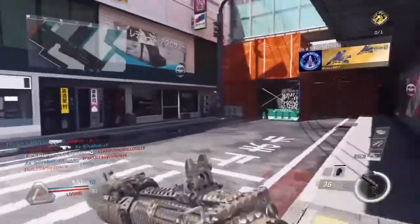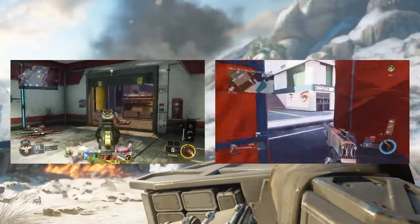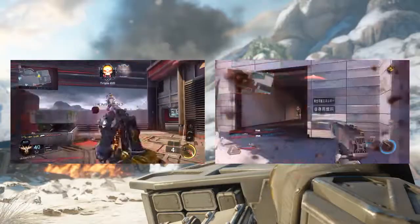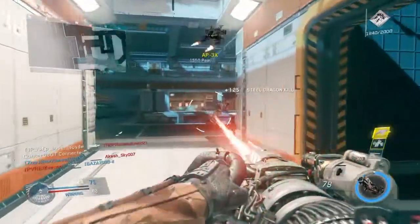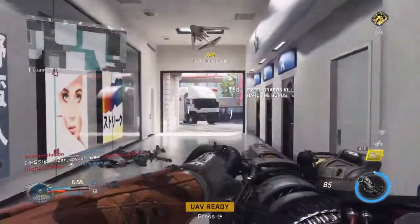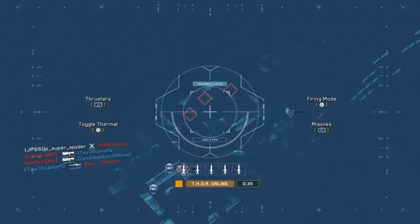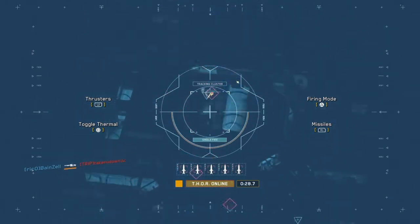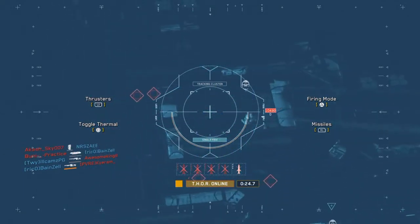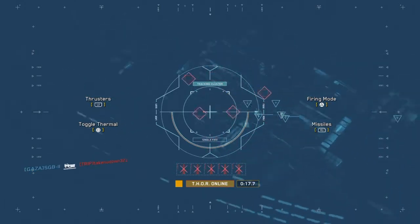Next we're getting into the specialists — or combat rigs, whatever you want to call them. Some of them are pretty stupid, but some kind of remind me of Black Ops 3. And this specialist looks like a proton pack that he stole from Peter Venkman. And don't even get me started on the scorestreaks. This one is called the Thor — it's supposed to be one of the strongest in the game, and it's the most frustrating. It's supposed to emulate the AC-130, but it feels like I need extra brain cells just to shoot people, especially when they're inside buildings. I use all my missiles on just one guy.